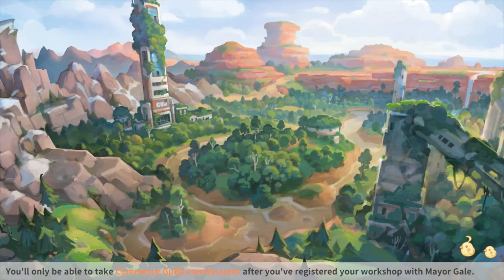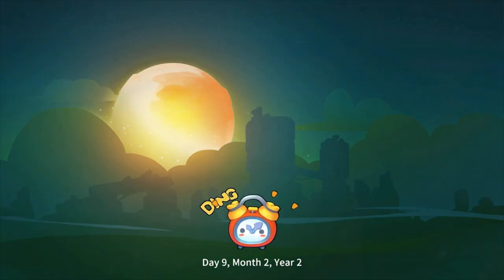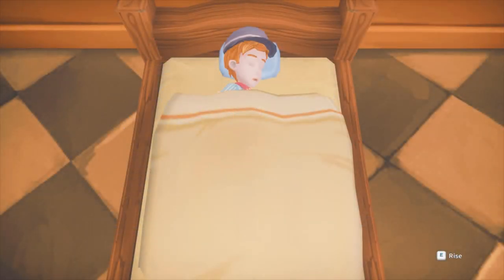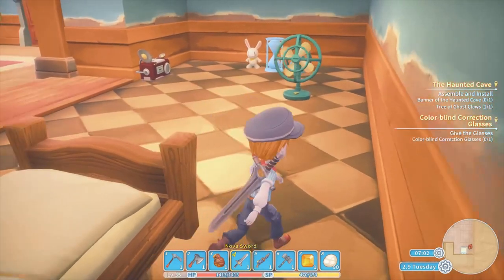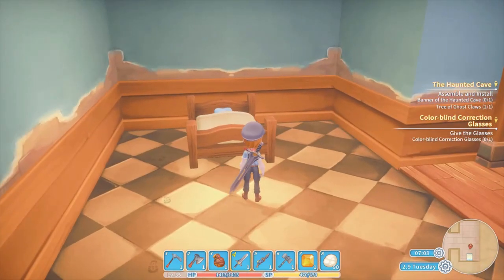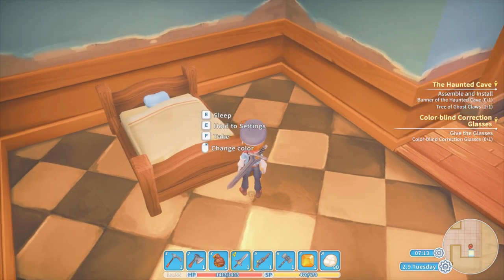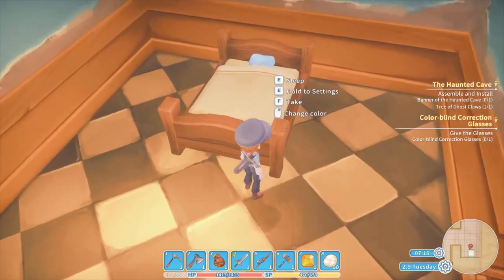Oh, that's a new background. Oh, cool. Whoa, okay, that's new. We have a cutscene, and oh my god, that's actually annoying. That's new. E for settings. Oh, I can take the bed now. I can change it. Oh, I can change this color.